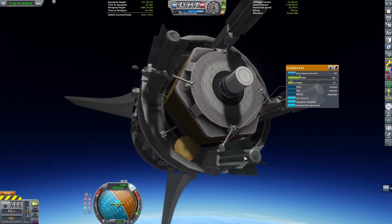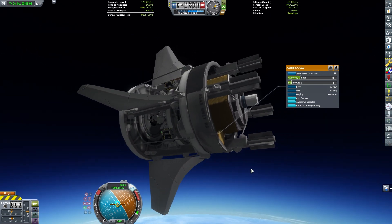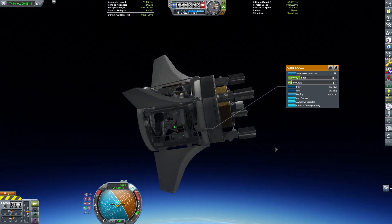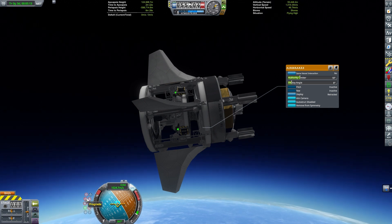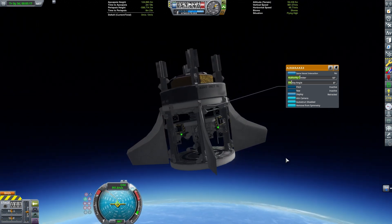You can get more elaborate if you want to use the Breaking Ground DLC — you can use a piston instead of the air brakes, and then you don't have two separate crafts. The piston can push down and you can get a Kraken force that way. Same effect, it's just now I only have one single craft instead of two separate crafts.